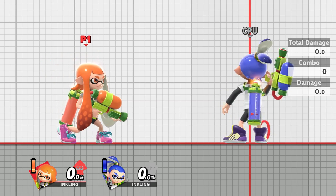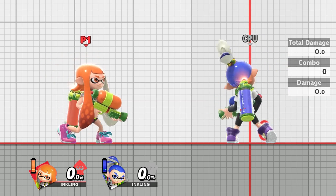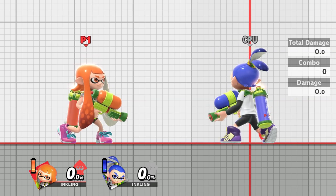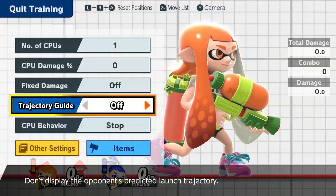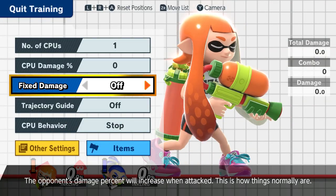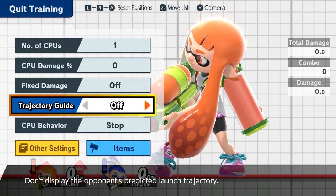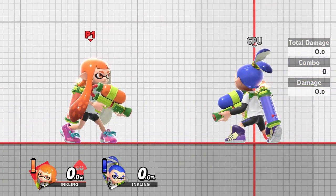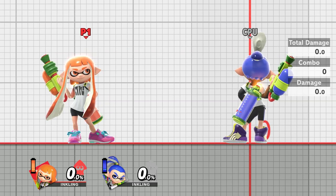I'm going to be going through all the amounts of damage that every single move is going to be able to do at maximum, while also showing the trajectories of various moves at around 75%. My settings are currently to leave the CPU damage at 0, fixed damage off and the trajectory guide off. The first part of this guide will be showing the damage that each move is going to do and I'll be resetting every single time.